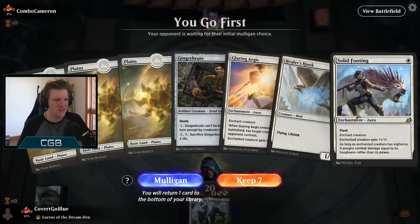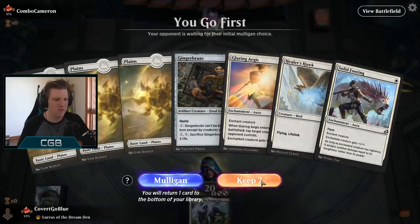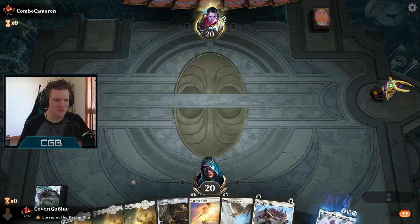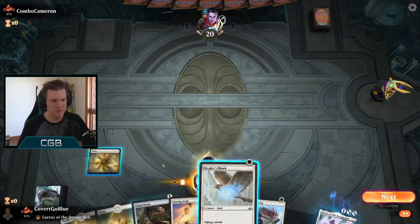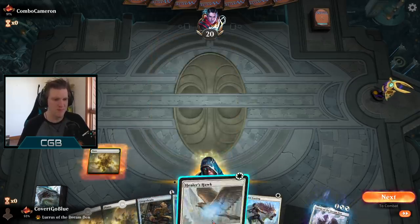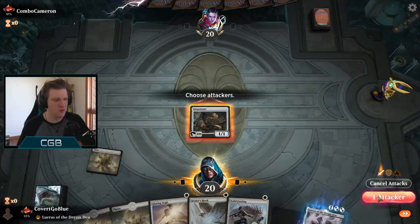Our opener has the combo: Ginger Brute and Hawk. No protection, but we're on the play. Let's hope for the best. Karametra's Blessing, a God's Willing, a Life's Bounty — these things would be nice. Hawk or Brute? Brute, I guess, can be a faster clock because it hits on turn one.